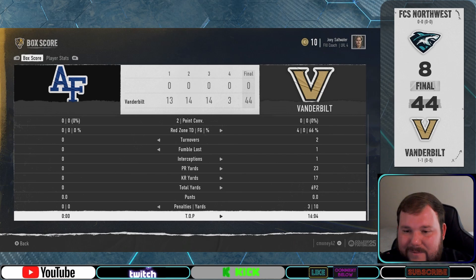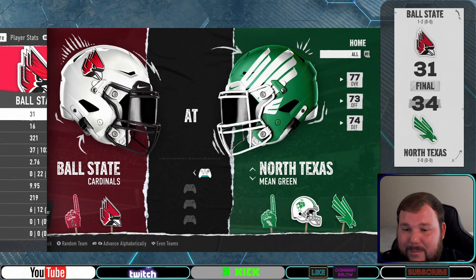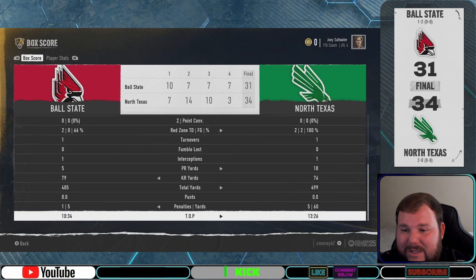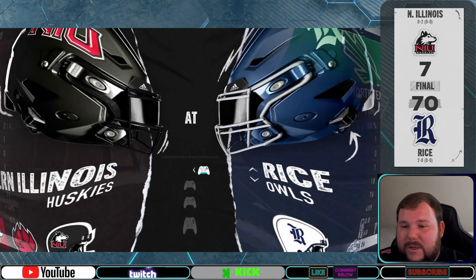Now we head over to see the Mean Green of North Texas take down the Ball State Cardinals 34 to 31. Nick's team put up a yard shy of 500 total yards and had an even turnover differential to squeak by — but a win's a win, and I know Nick and his boys will take that.